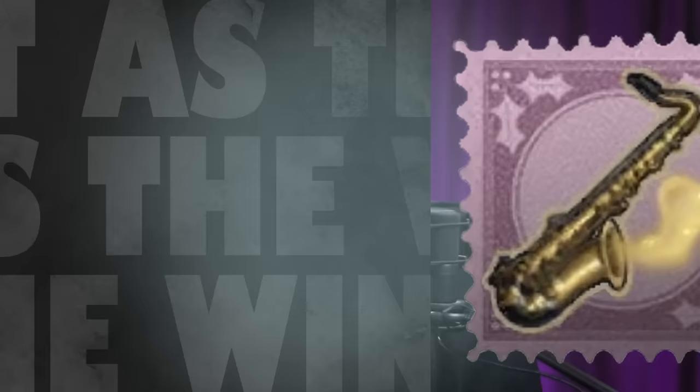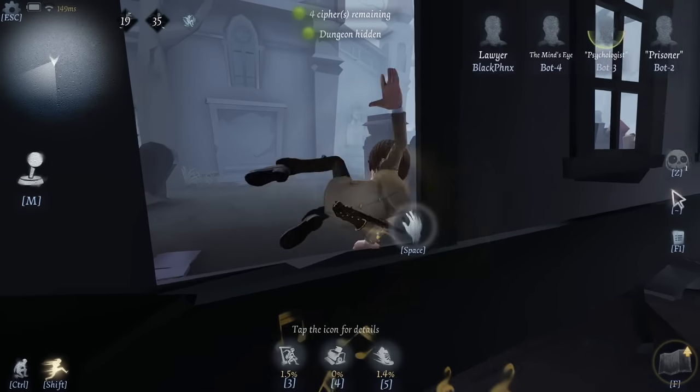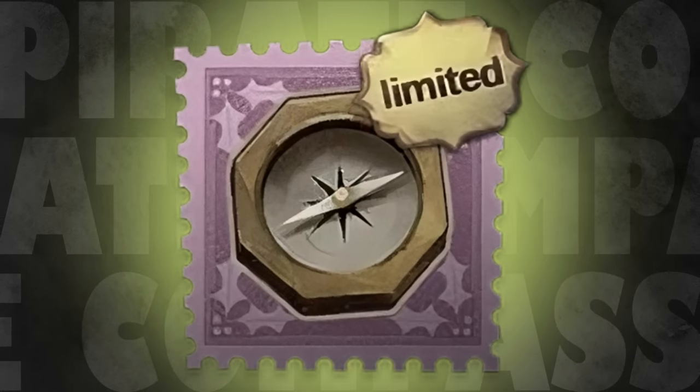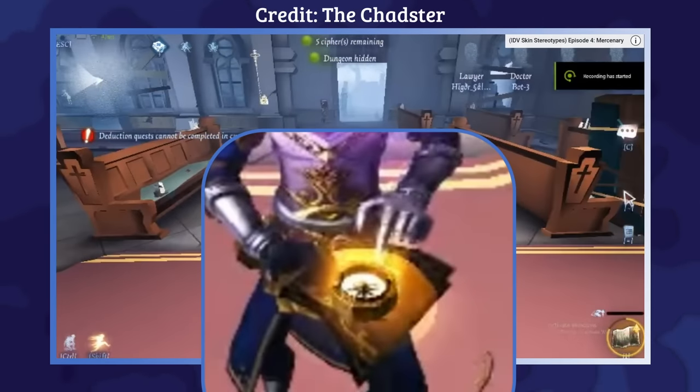Lawyer has two bad accessories in this category as well. The first one is Fast as the Wind and the second one is Pirate Compass. The first gives him some musical notes whenever he vaults a window, and the second makes a small compass appear when he checks his map. Neither of the effects are very impressive, and they only happen occasionally — and maybe only you will ever notice them.